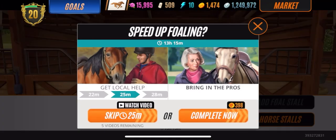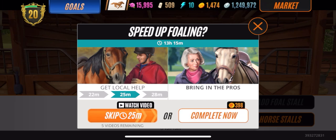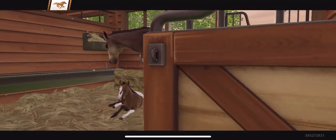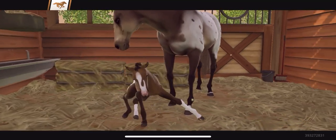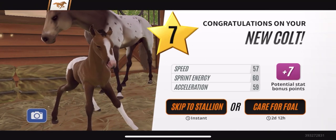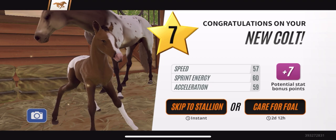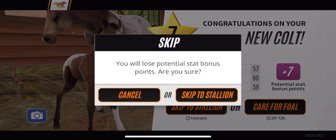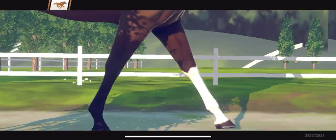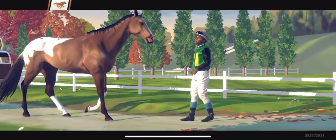We got the countdown all the way to 398. I feel comfortable spending 398 because I can easily get that back. Let's see what we get — we got another Blanket Appaloosa! This is the third or fourth one I've bred for you guys.